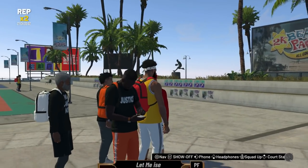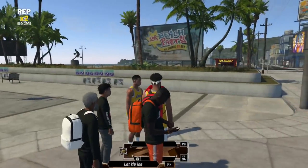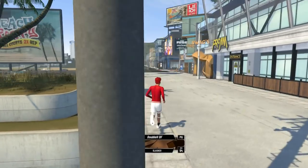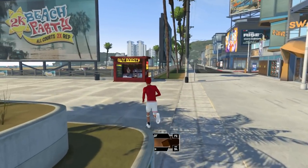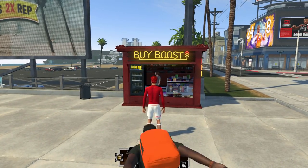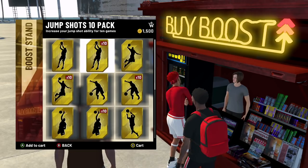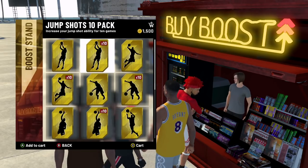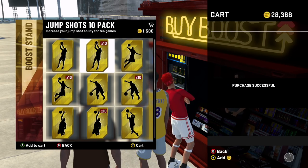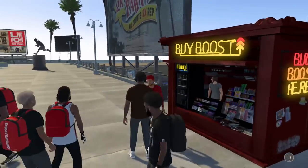My second tip is kind of obvious, but go buy boost. The boost stand is over in the neighborhood. You can buy jump shot boosts that increase your chances of making jump shots. If you have the VC, you may as well do it, especially when you're grinding your badges — you'll get more badge progression, get to your shooting badges faster, and just overall play better.